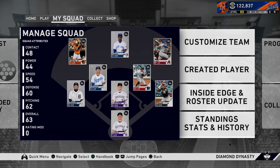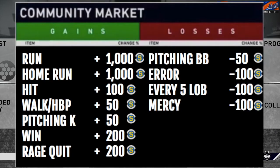For Stub Squad, how it's going to work: the entire team is going to be bronze. Here are the upgrades — every time we score a run we get 1,000 stubs, every home run is 1,000 more stubs, a hit is 100, a walk is 50, a pitching strikeout is 50, a win is 200, and a rage quit is 200. We're going to have a stub bank.